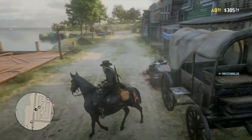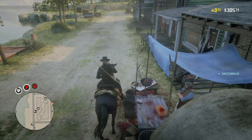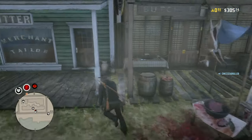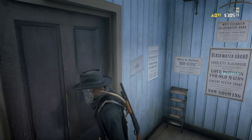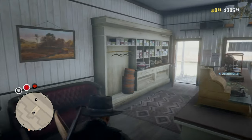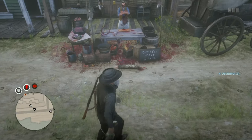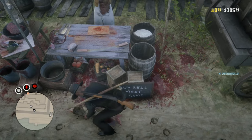What you're gonna want to do is come up to the butcher and park your horse right in front of the butcher, just like this. Then run into the tailor, go into your wardrobe, and sit in there for at least two to three seconds. Then exit out and run back to the butcher — your horse should have disappeared and your fish should be glitched out, floating.